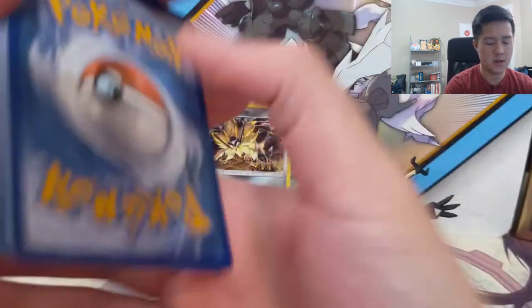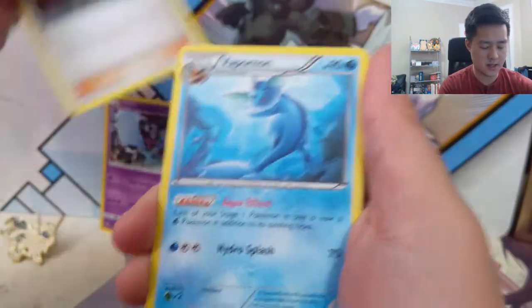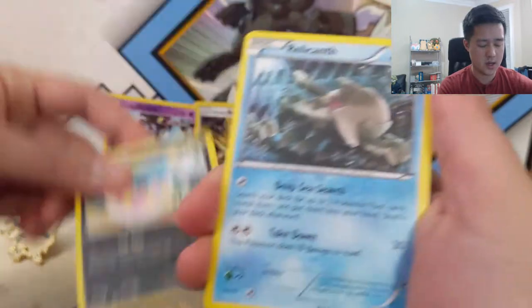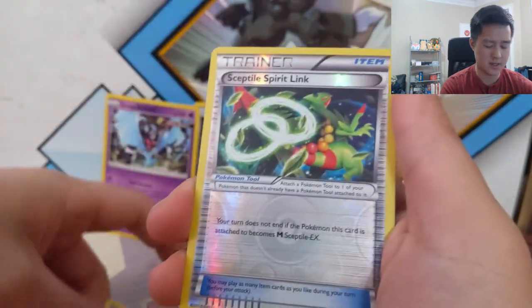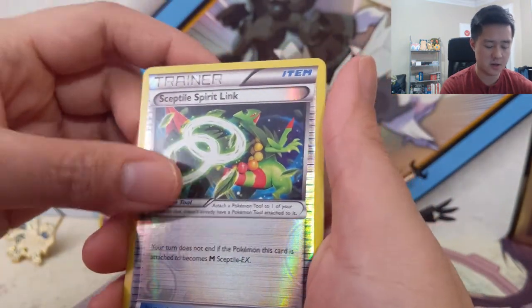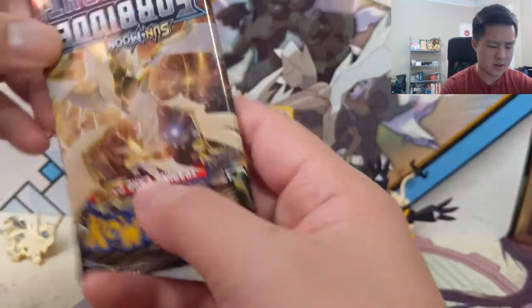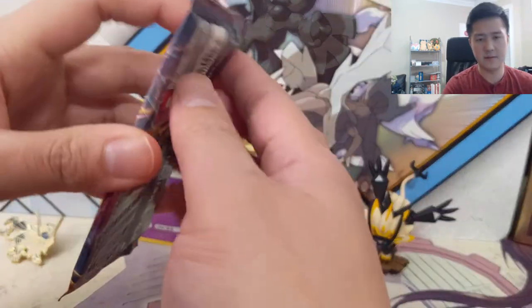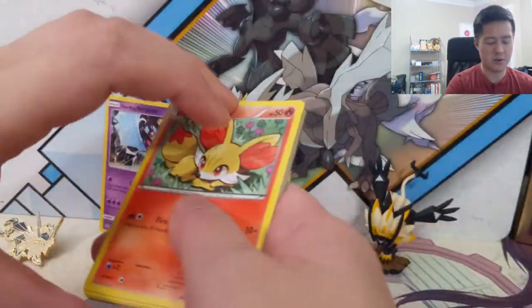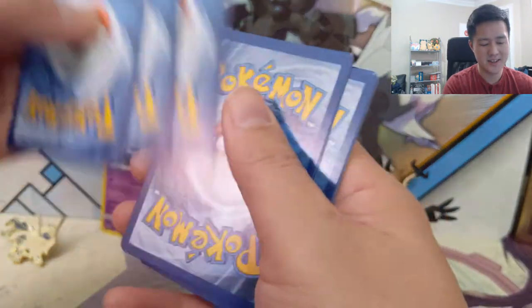Code card, and we have to do three for XY. We got a Sableye, Lysander, ooh Vaporeon - pretty cool, Inkay, a Vaporeon common, interesting. Ralts, Zorua, uncommon, Larvesta, a Sceptile Spirit Link for the reverse, and then a Regice regular rare to wrap up that pack. What's interesting about the XY series is there are no energy cards in the packs - kind of interesting, but not really a problem.